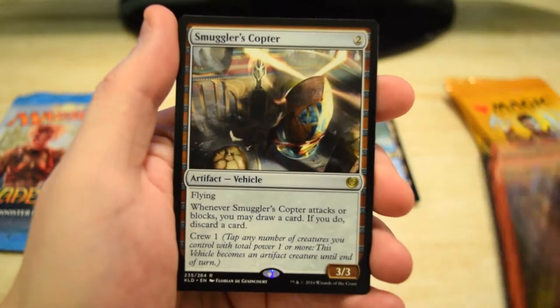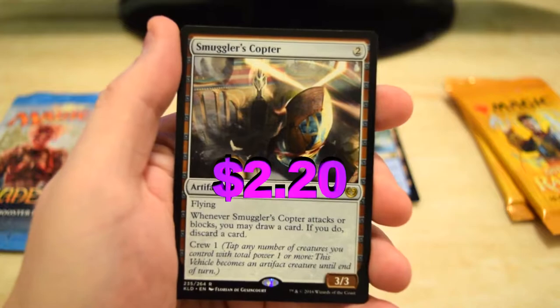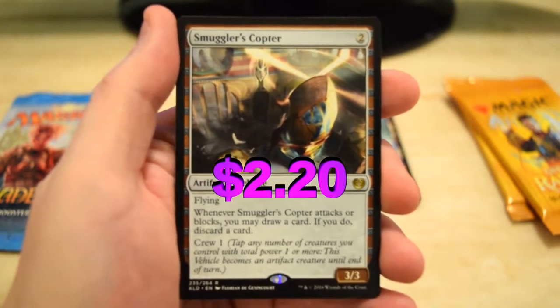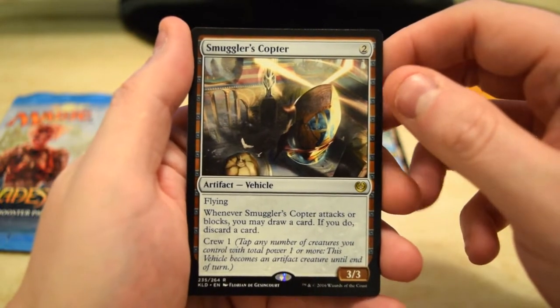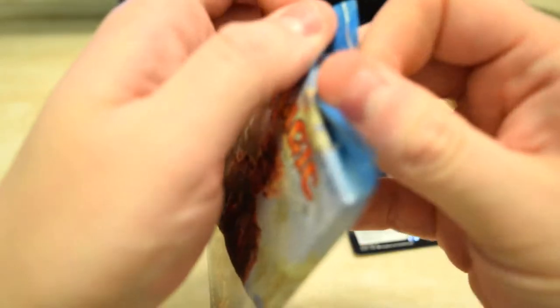Module, Lightning, Sabotage, and for our rare we got Smuggler's Copter! That is a very good pull. I know it got banned in Modern but I think it still goes for a few bucks, so I will take it. That is pretty cool — 3/3 for two, flying. Awesome. Last pack of Kaladesh coming up.